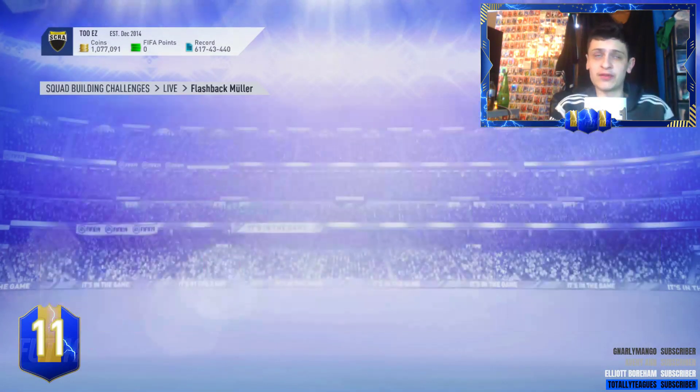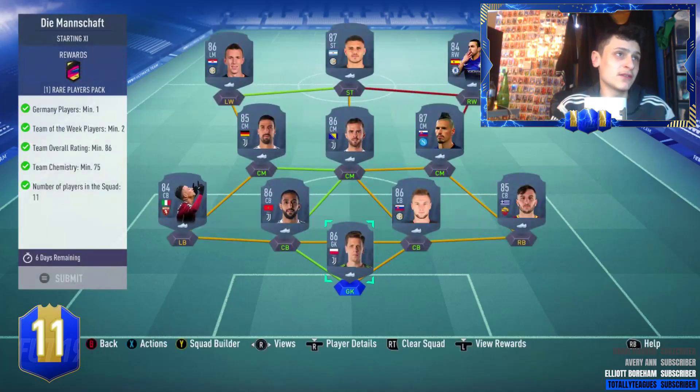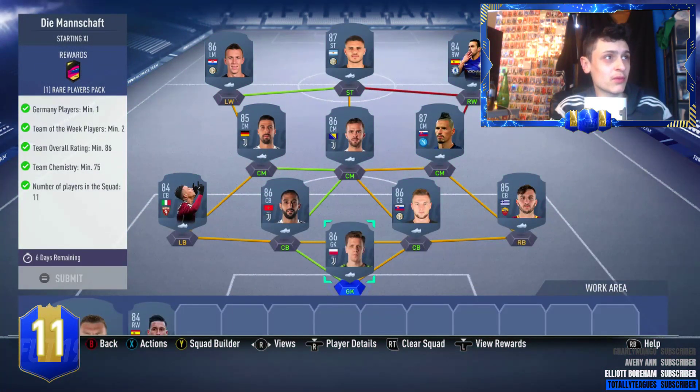It's not going to be cheap boys for a 94 rated, it's really not going to be cheap. For the second one we need one German player, so we're going with Kaderah, two Team of the Week. We've gone with 84 Pedro and 84 iso.